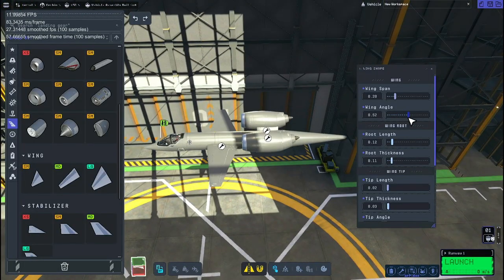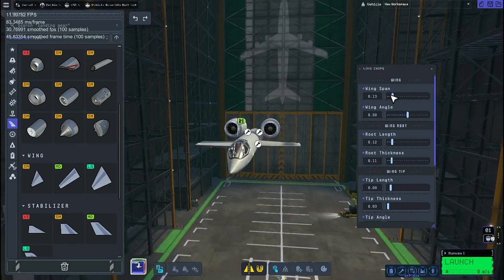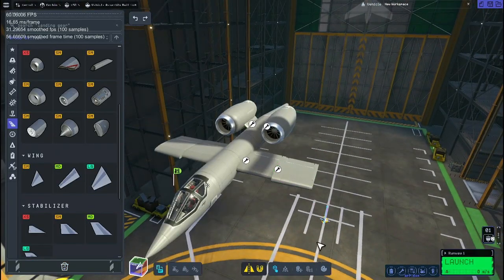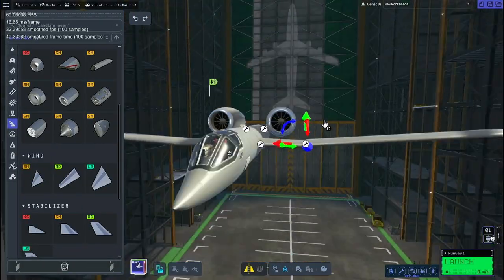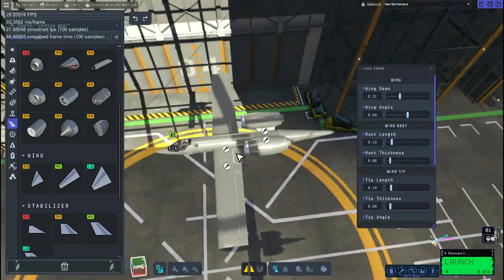We put those engines on there and gave the engines a little bit of an angle. Now we're working with the procedural wings, which are so nice in Kerbal Space Program 2. It took something that was quite the job getting the shape right in KSP-1 and made it so easy. Like these look spot on, about as close as you could get to the A-10 wings with a building game of any kind.